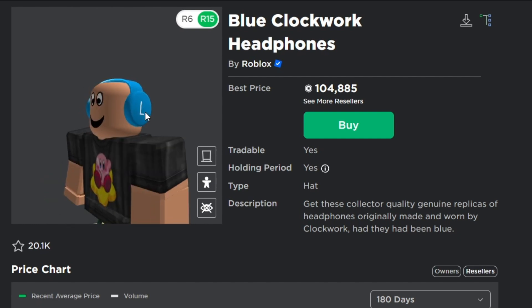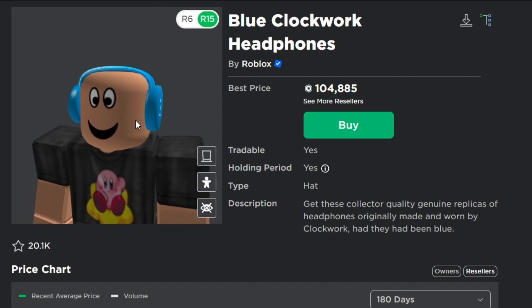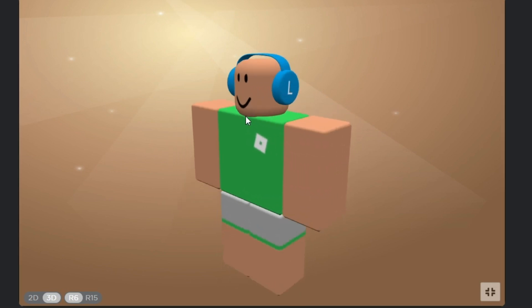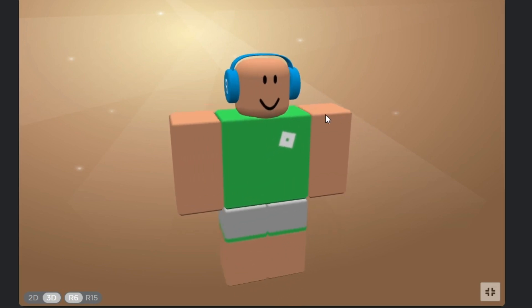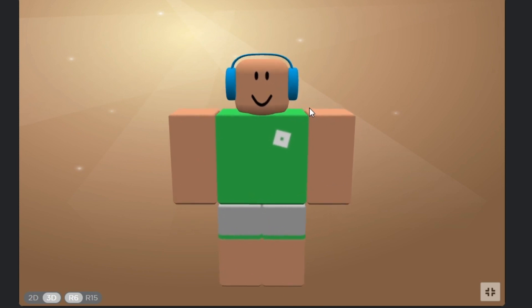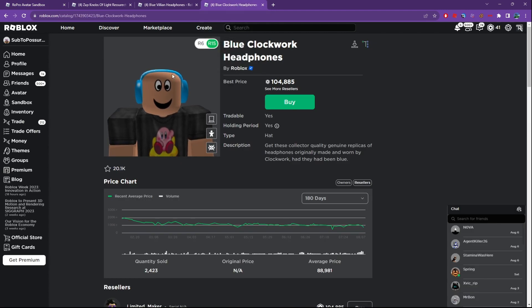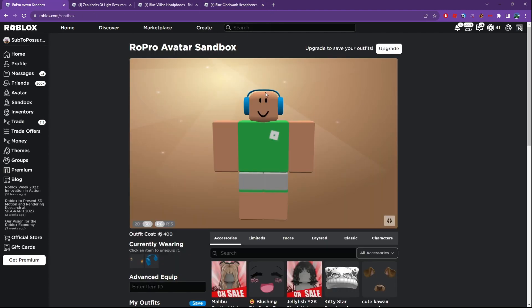I've got the real ones up right now — this is what the real ones look like, and here is what the fake ones look like. The fake ones look almost identical. The only difference is that the band gap between your head and the band is a little bit higher on the fake ones. The real ones are basically touching your head while the fake ones are floating above your head.